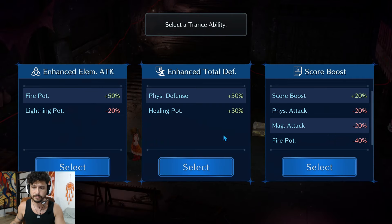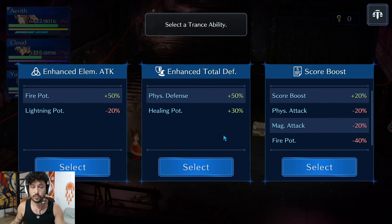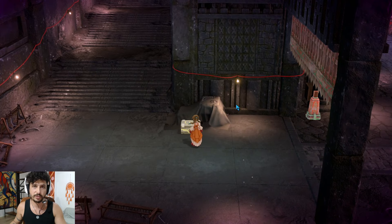For the Red Scorpion transability, this is the only one that isn't a score boost — we're taking the one that gives Fire Potency +50%. I'm considering doing a top 10 guide for this dungeon which would mean taking the score boost here instead, giving a total of minus 40 physical attack, minus 40 magic attack, and minus 40 fire potency — pretty gnarly. But for this top 100 guide, we'll take the fire potency boost. Grab the chest on the way out and now with that massive fire boost we start wrecking everything.